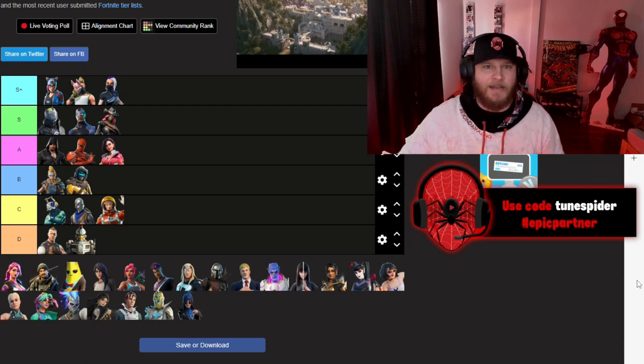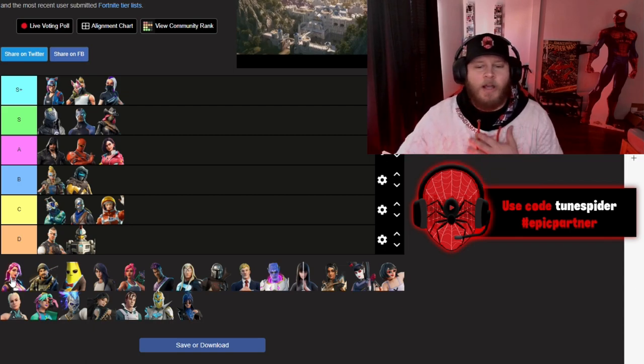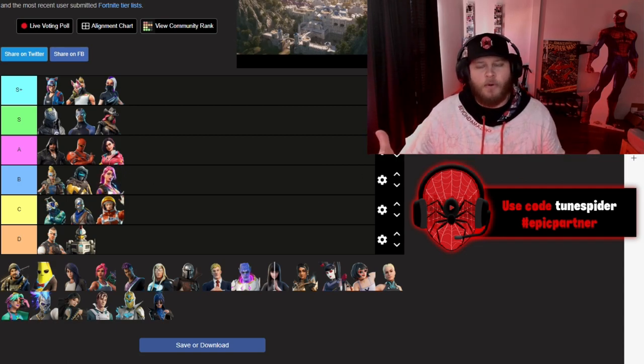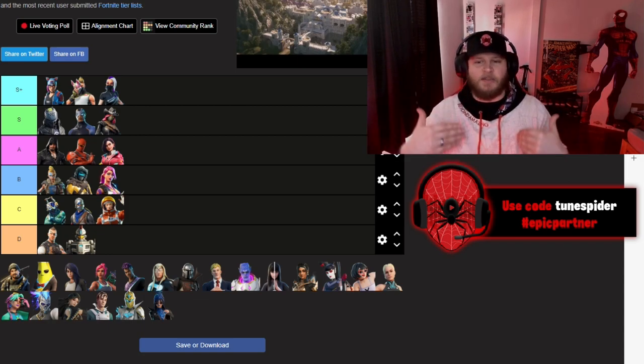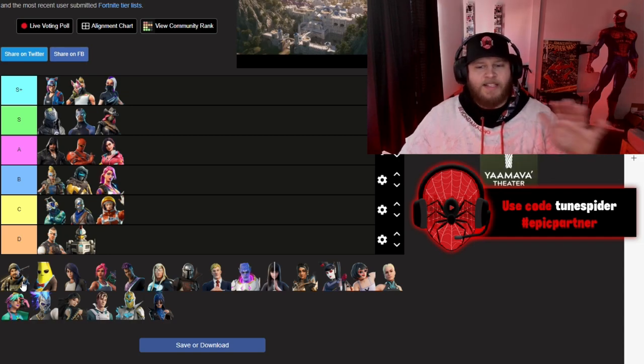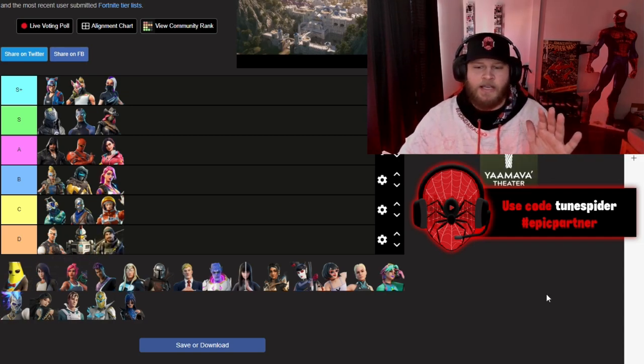Moving to Chapter 2 Season 1 — Journey, I believe, versus Hazard. Hazard is the alternate version; she's going in B. She's pretty cool, pretty simple, but that was kind of the vibe of Chapter 2 Season 1 — going back to simplicity. Overall I enjoyed the skin and wore her a few times.